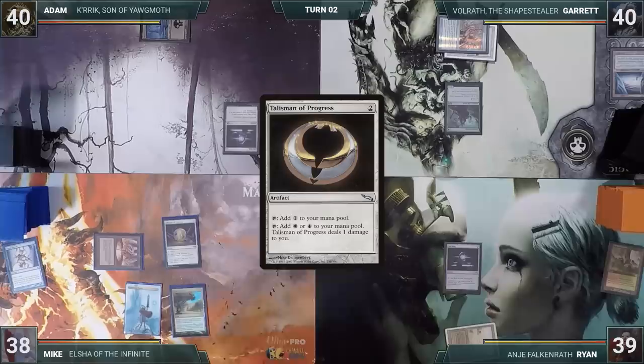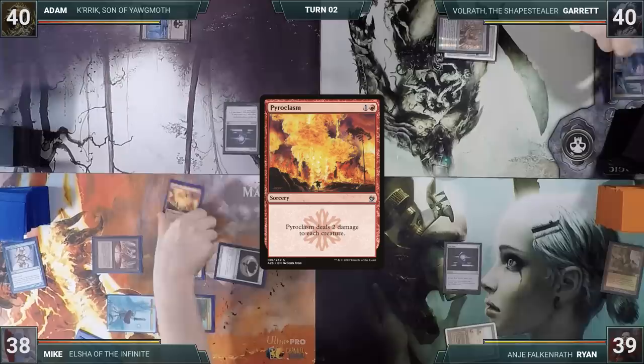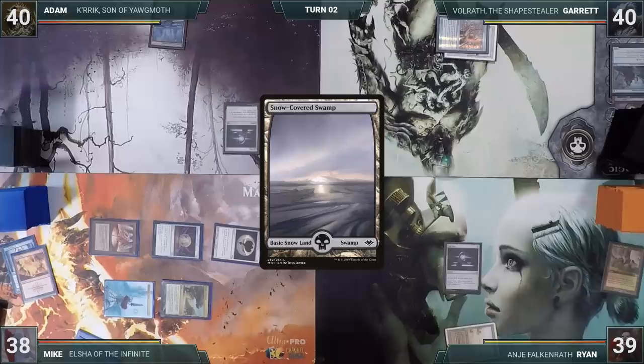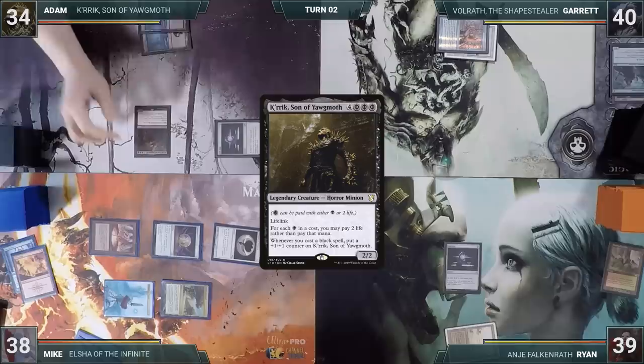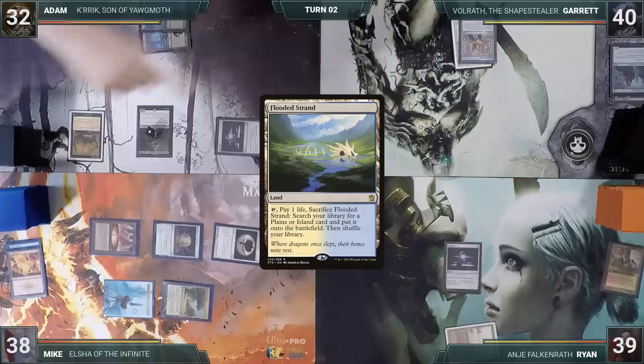During his draw step, Mike takes damage through Mana Vault. He casts a Talisman of Progress, then casts Pyroclasm, which is basically just targeting Garrett's Druid. Mike ships his turn. Adam plays a Snow-Covered Swamp, taps four and pays six life to cast his commander, Kirit, son of Yawgmoth. He pays two life and casts Blood Pet. Kirit triggers and Adam puts a plus one, plus one counter on him, then passes. Garrett plays a Flooded Strand and casts a Carpet of Flowers, which feels pretty awful considering no opponent currently controls an Island. He gives a turn to Ryan.